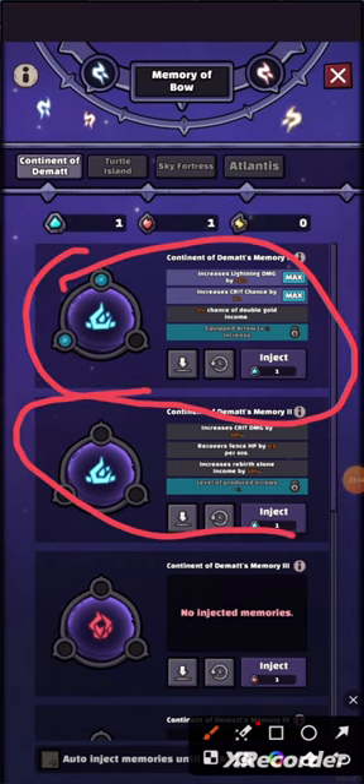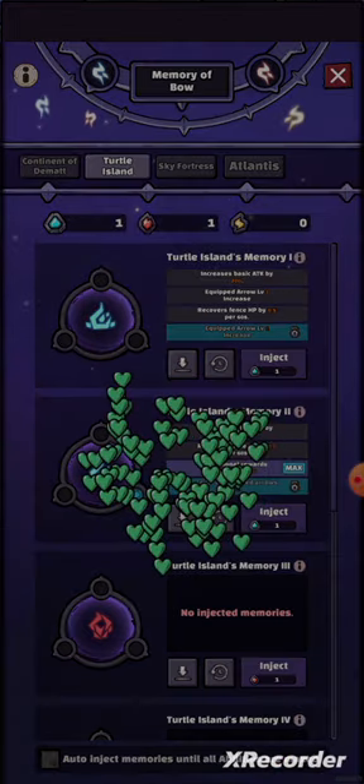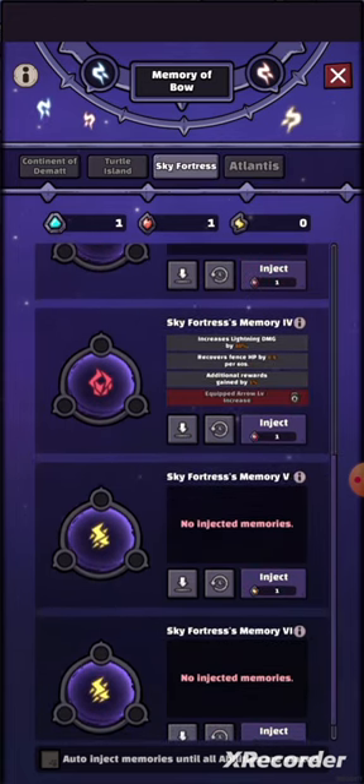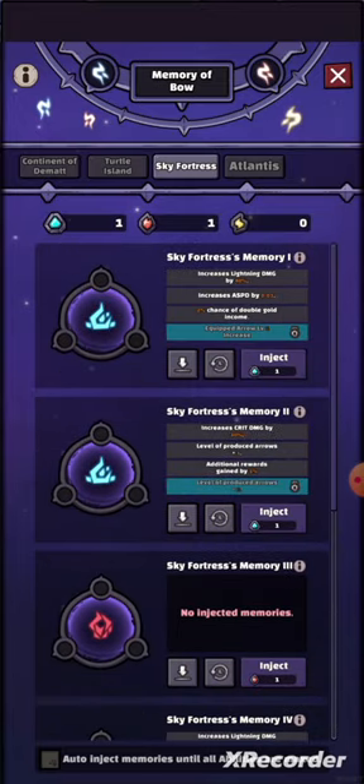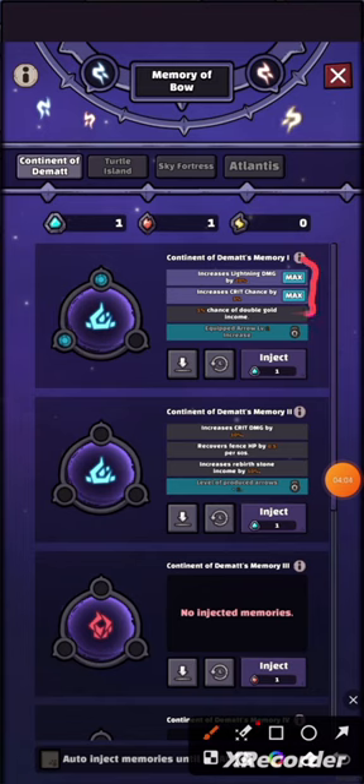We have four lists. In each list you have two slots — like this one was the first, second, third, and fourth.